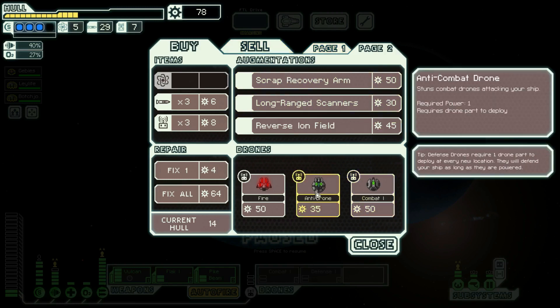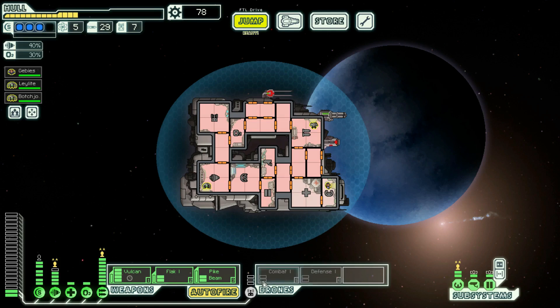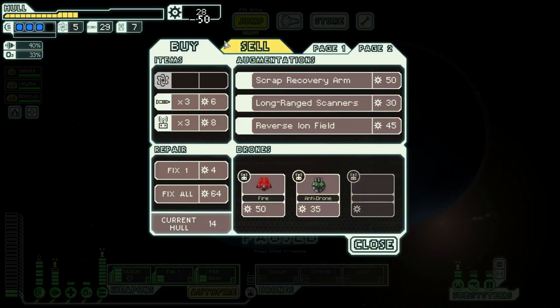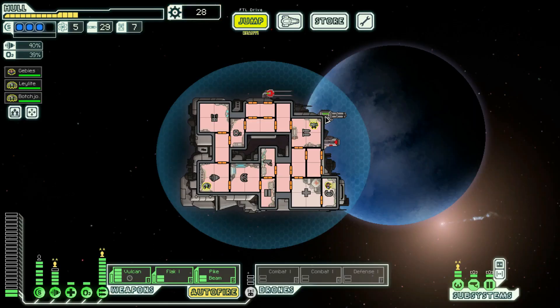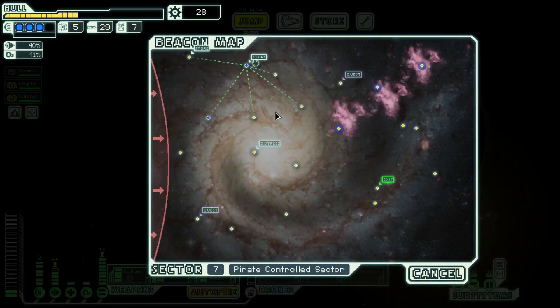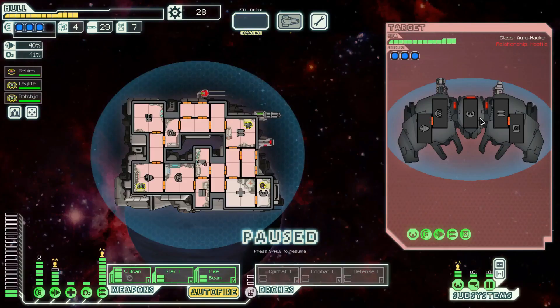A second combat drone — I just don't see how we would ever pay for it. It would be awesome to have two combat drones though. You know what — this is the run where we do things the dumb way and it works somehow. Let's buy that second combat drone. We're not gonna do that dumb thing of selling the weapon pre-igniter. We need to upgrade this so we can have both combat drones going at the same time. Eight — that's crazy how expensive they are. We gotta be very stingy with drones from now on. We got a quest and a distress call — let's go to the distress call first.